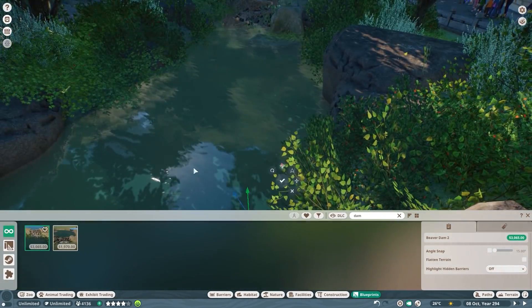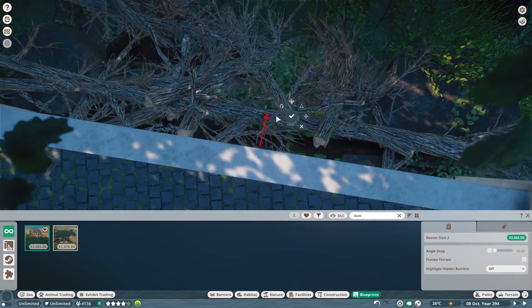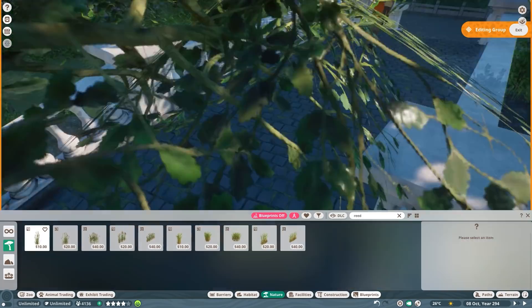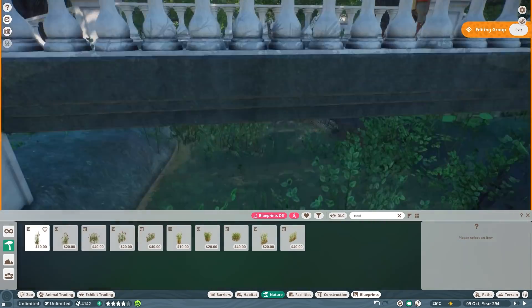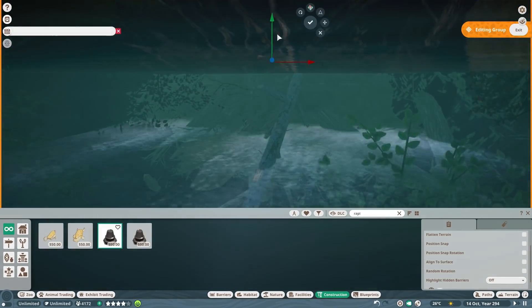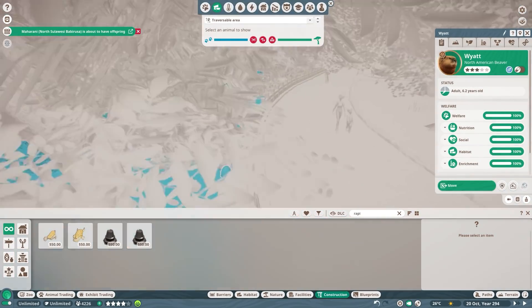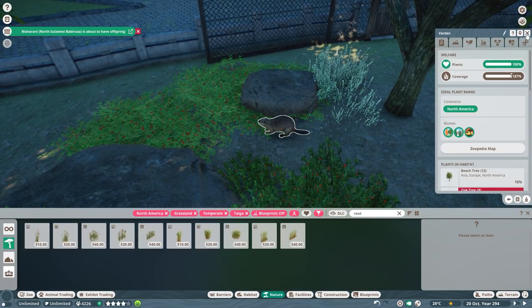Having these beavers living all around your zoo really gives that extra touch to the rivers and makes them come more alive. I couldn't really think of any other animal to do this with — otters I don't think would be a perfect fit. Maybe koi fish — if we ever got vivid exotics or actual fish and just placed them all around the zoo river sections — I think that would be the other animal I could imagine seeing everywhere around the zoo in the water.